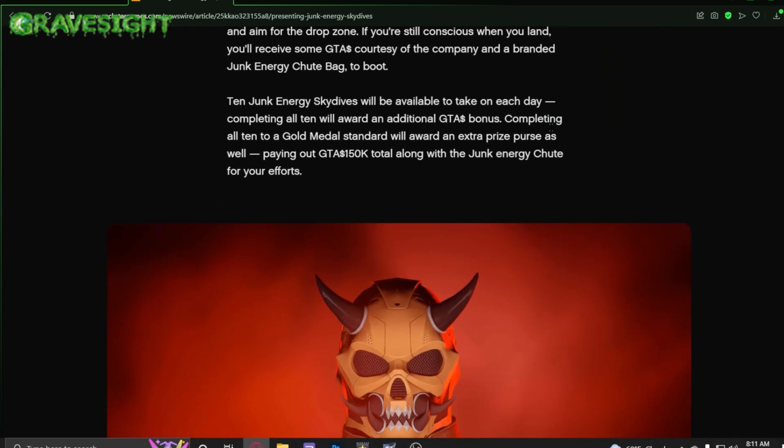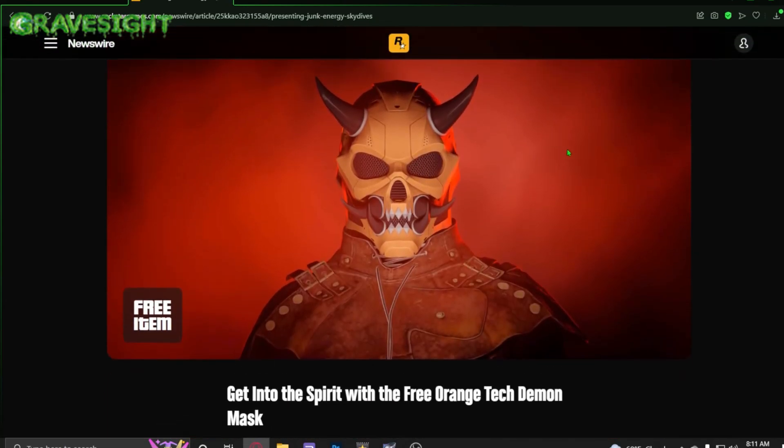Halloween has come early in Grand Theft Auto this year. They are dishing out a brand new mask in the game which looks to be some sort of Halloween mask, and it is absolutely free — you don't have to go to the mask shop. Just pop open your interaction menu, go into your styles, and sift through your masks to find it.